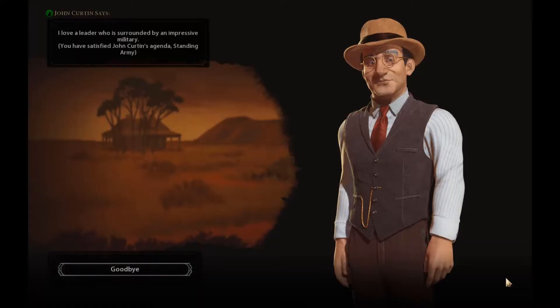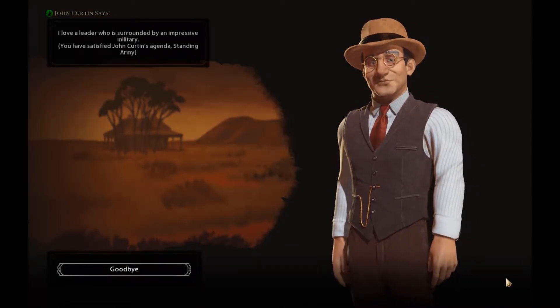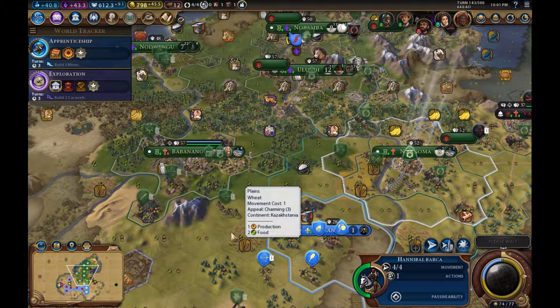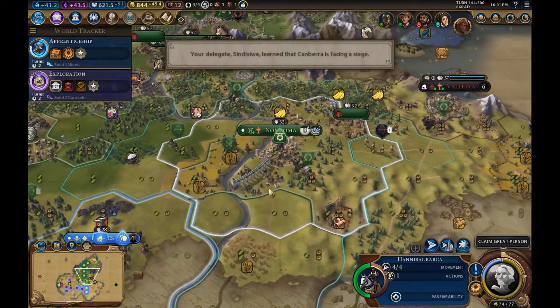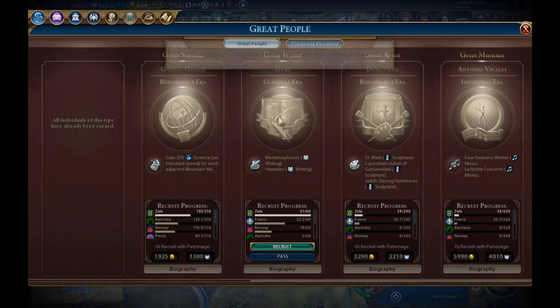John Curtin loves a leader who is surrounded by an impressive military. Well, that's us. You're going to be a bit careful though, because I am very much aware of your impending science victory, so we might want to get rid of you. We shall use the armed forces. We can claim another great person — please don't be another great general, I have so many I don't know what to do with.